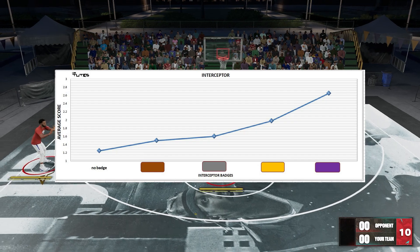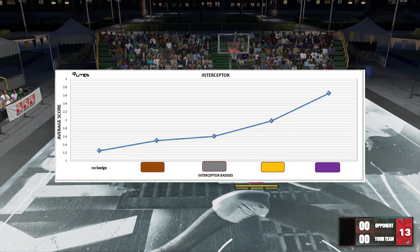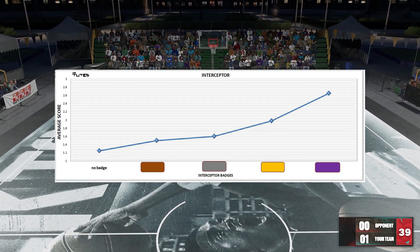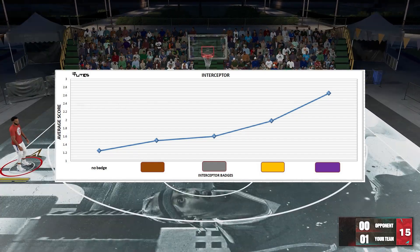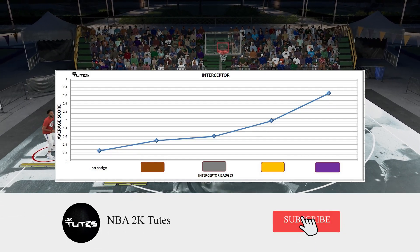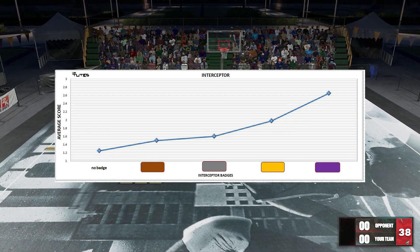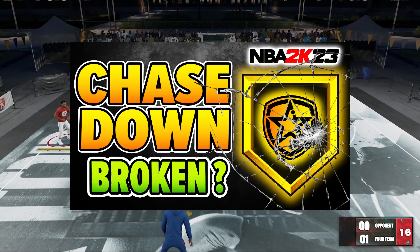For the results, you can see you can't feel it much on Bronze and Silver — the boost gets better and better, and there's a huge jump around Gold, especially on Hall of Fame. So if you want to describe these results in words: you won't feel Interceptor much on Bronze and Silver; it has to be Gold or Hall of Fame for the badge to make a real impact. It's like 2K saying that if you really want to do passing lane steals, you have to reach Gold or Hall of Fame.